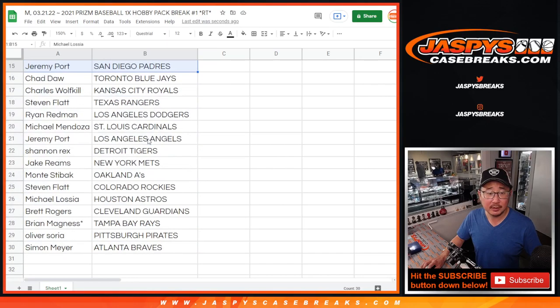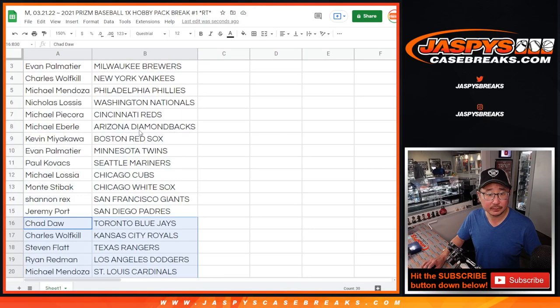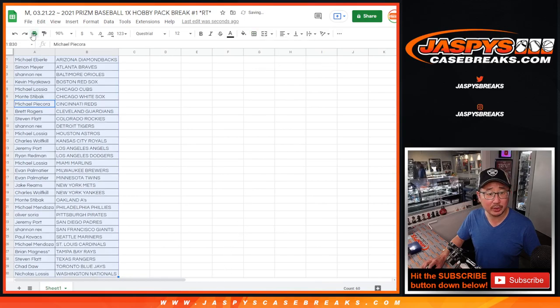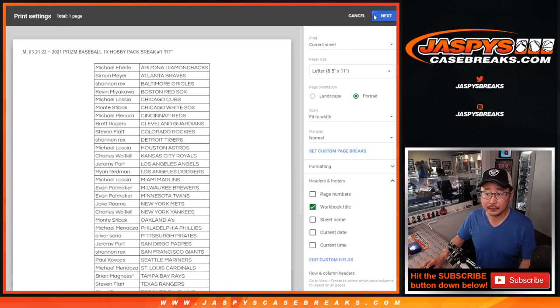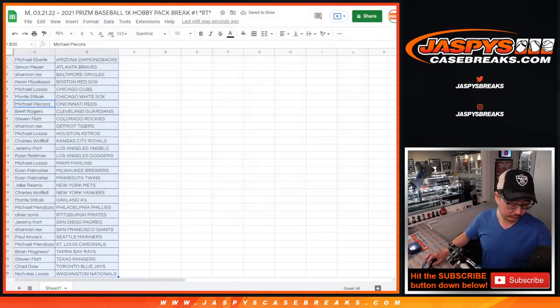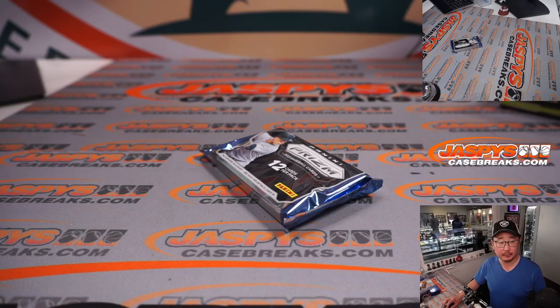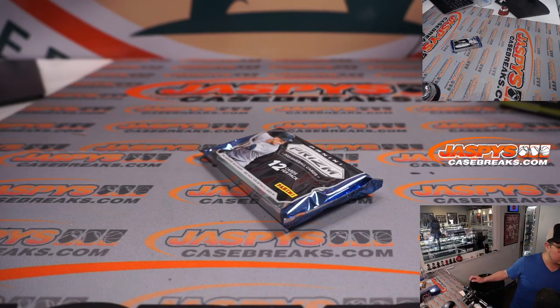Here's the first half of the list here, and the second half of the list right there. No trade windows in these filler breaks, we're just going to print and rip. No, we're not printing? What's going on here? What do you got, printer? Get to work. There we go.